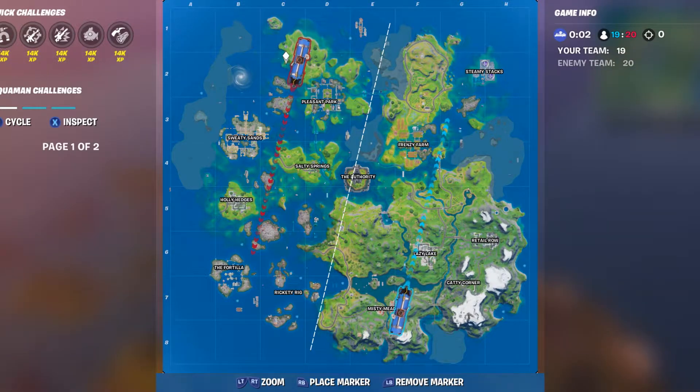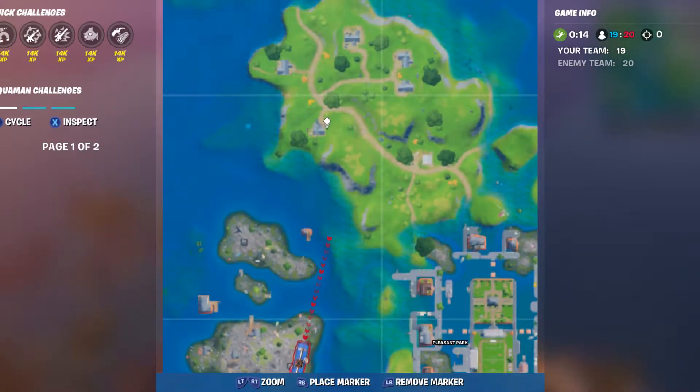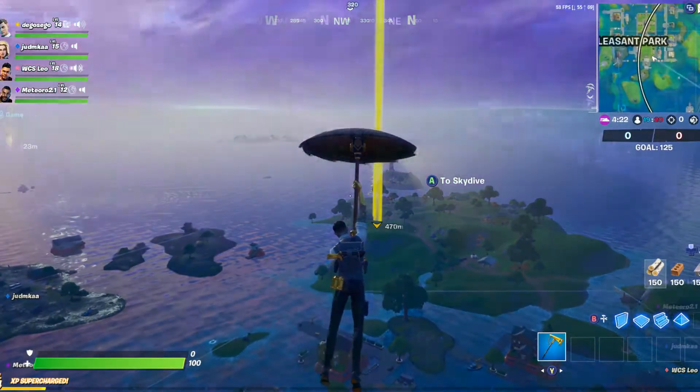Hey guys, this is Diego Sickler from NotSoBadGamers with another video for you — to find the gnomes at Homely Hills, a very famous hill or island with all the homes, up to the north basically, slightly west but north of the map.